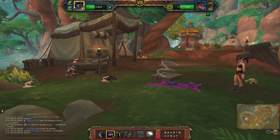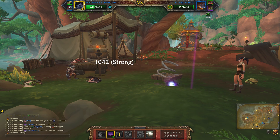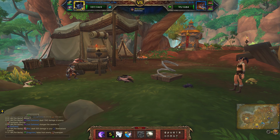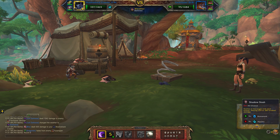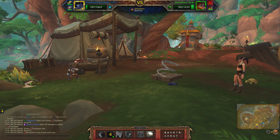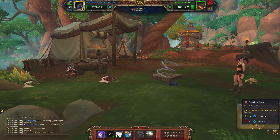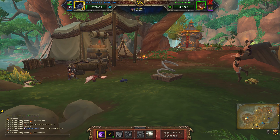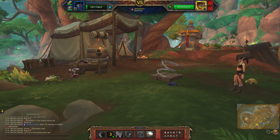Call Darkness, then Shadow Slash again. Look at that — he's taken out two pets all by himself!